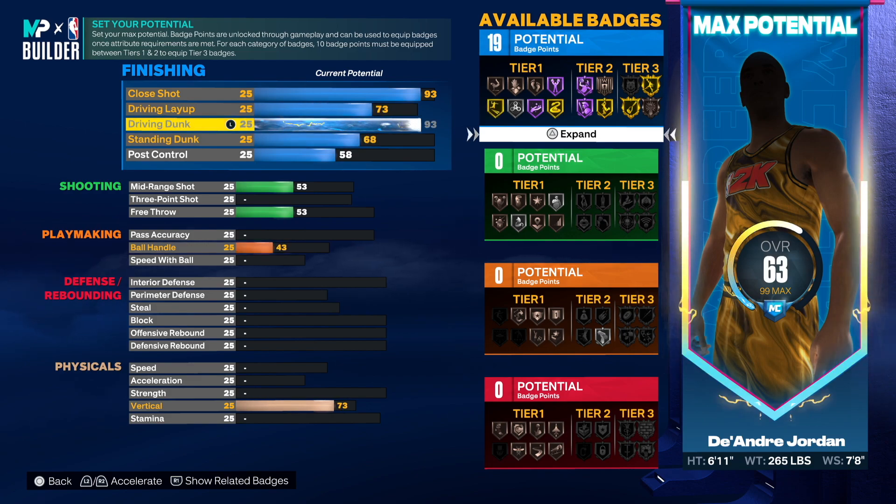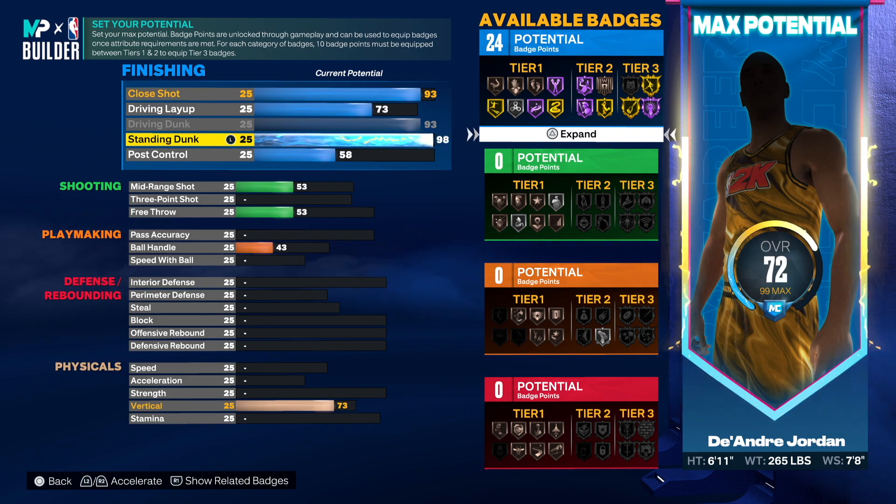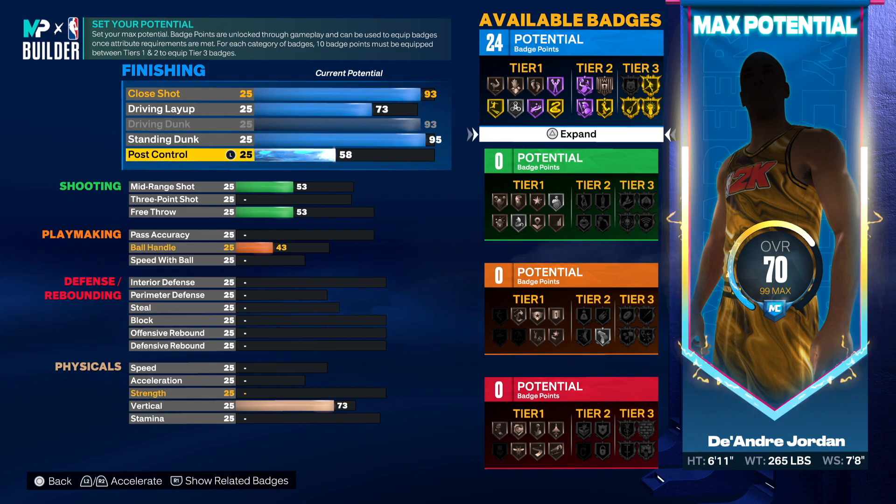For driving dunk, his was 96 but we'll go 93 — you'll still bang and go crazy in the paint. The layup you have to leave at 73 because the driving dunk mechanic forces it. For standing dunk he had a 97, but we'll go 95 to save attributes and gain an additional finishing badge.